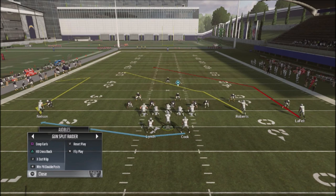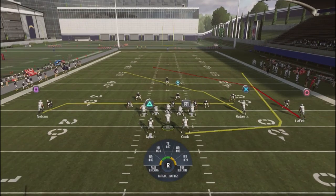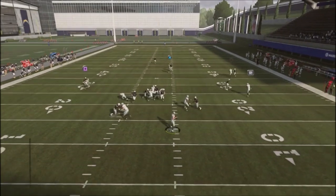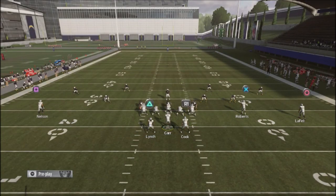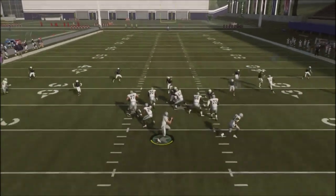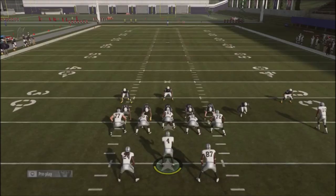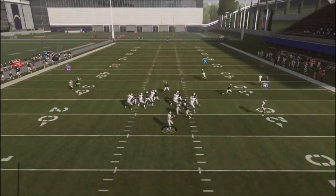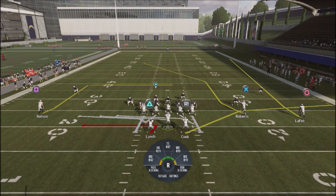Another play we're looking at is the motion play action double post. The adjustments I make: block my running back, block my tight end in the fullback position, drag up my wide receiver on the backhand side, and put my tight end on a wheel route. The route that gets crazy separation — pretty much against any coverage — is going to be the money route I look to most of the time. I also want that blocking to give more time off the edge, plus a drag route I can attack, and a crossing route by Roberts on the backhand side.